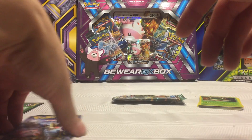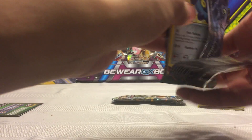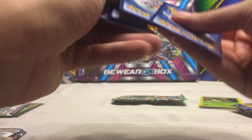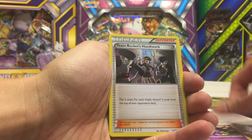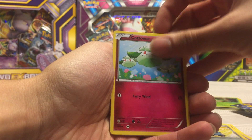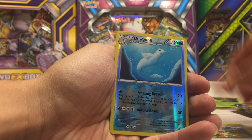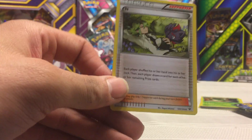Alright, the last Fates Collide pack — hopefully we get an EX or something in here. The cards are kind of sticking a bit. We have a Weezing, Team Rocket's Handiwork, Cinccino, a Bronzor, Cottonee, Burmy, Larvitar, Meowth, a Dewgong, and a White Kyurem — nice card, but not a high-dollar card. The most expensive card out of that group was probably the N card.